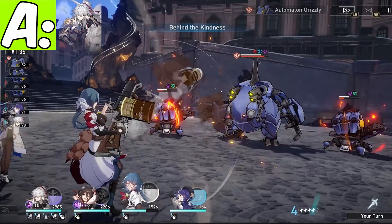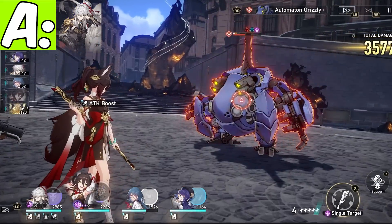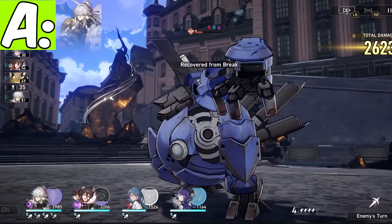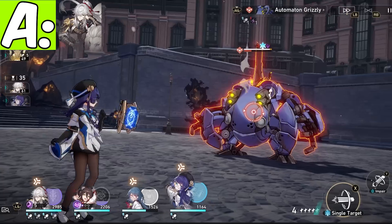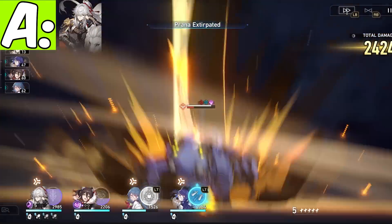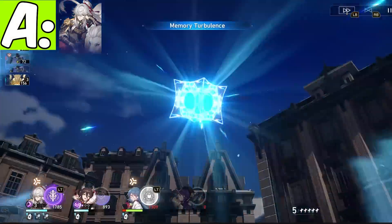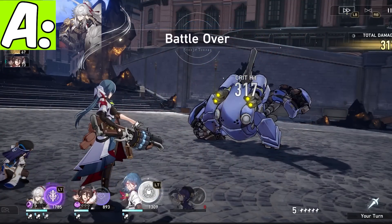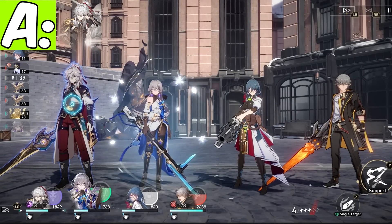Jingyuan is our AoE lightning damage dealer. He has very good shield break on his lightning lord hits, his skill, and his ult — they all do really good damage. The only thing holding him back right now is that with minimal relic investment, his speed is not up to par for him to outrun his lightning lord and get the full 10 stacks. I do think in version 1.1 or 1.2, people will start having Jingyuan built with the speed to outrun his lightning lord and get those 6 or 10 stacks for max damage. But the next few units I'm about to discuss are just way too good.